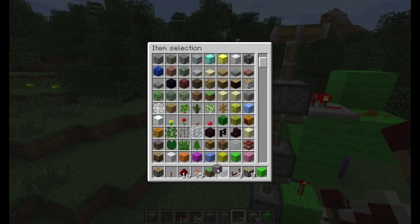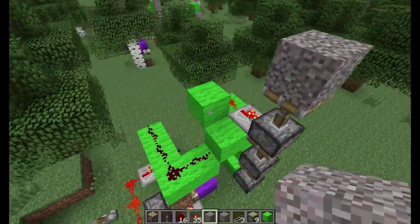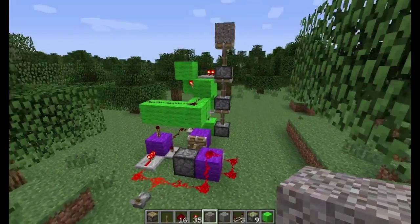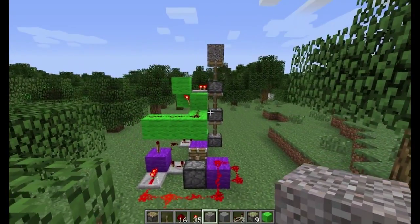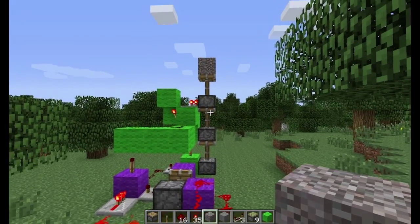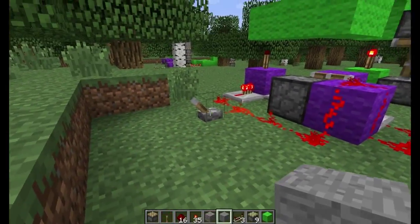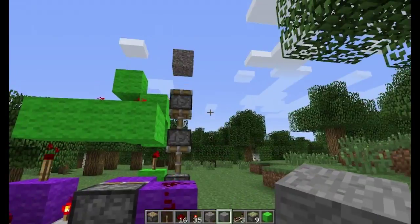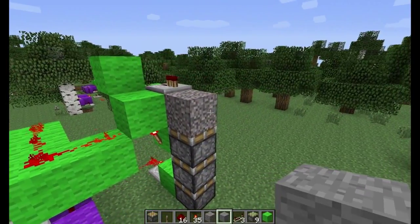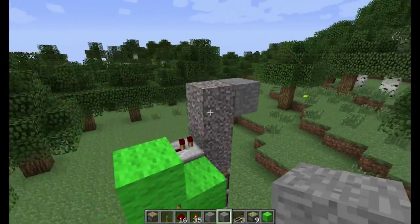Let's put a gravel on top of that. Here's your non-sticky piston extender. Now you might be wondering, what am I going to do with a non-sticky piston extender? Well, if you stop being a snobby ass for a second, I'll show you. A reason you might want to make one of these — put three like that — is for a gate. A castle gate.